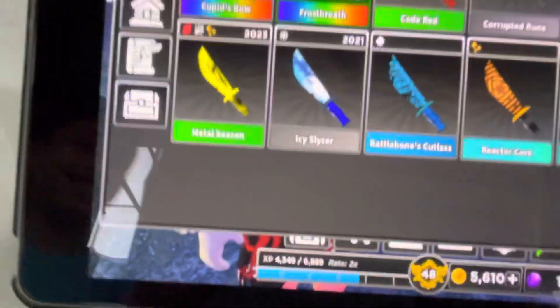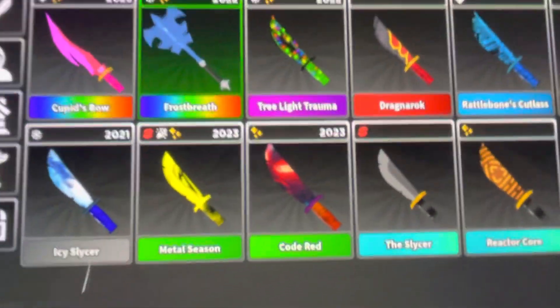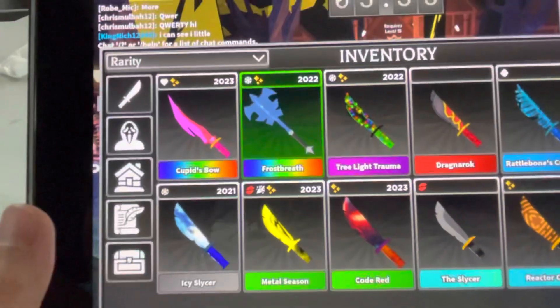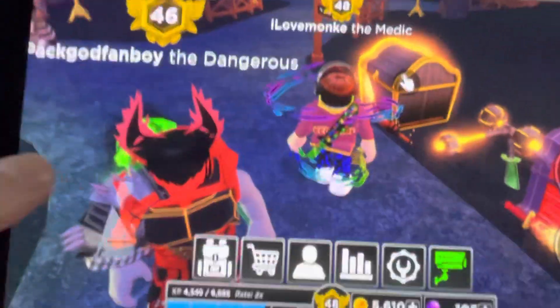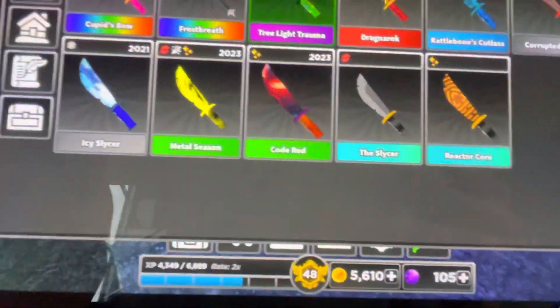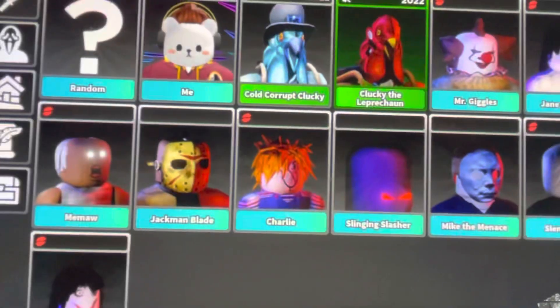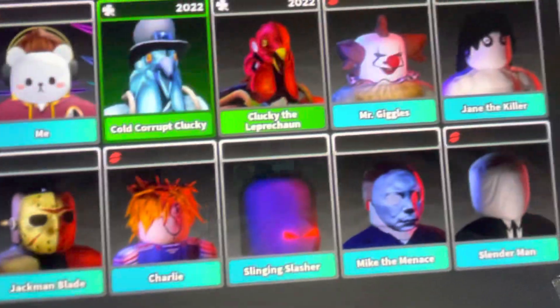My turn. You said your poltergeist thing was 280k in value? My frostbreath is worth more! So I got frostbreath, cupid's bow, tree light trauma — tree light trauma is not very good, I just kind of like it. Like, you can't tell me that's not a legendary, that's not even immortal, that's a legendary and it looks that cool. I also have cold crop and clucky as my killer.